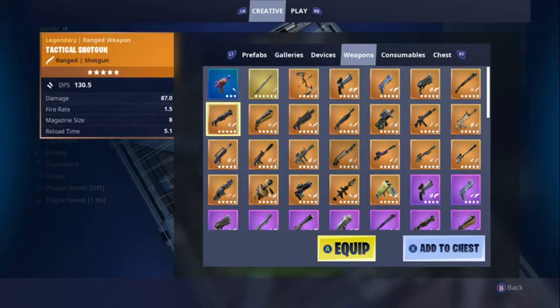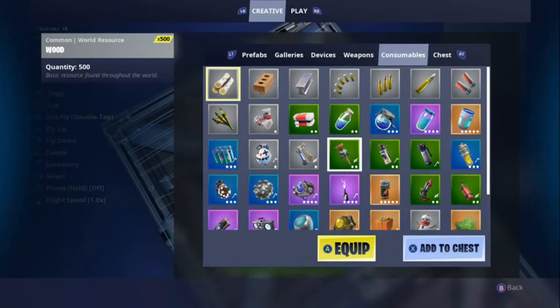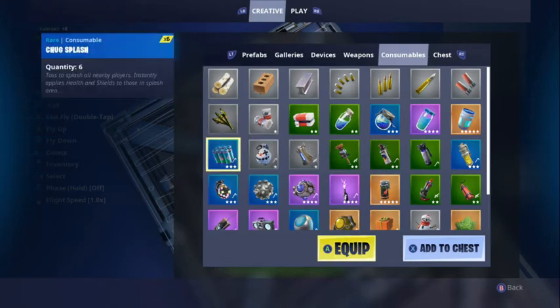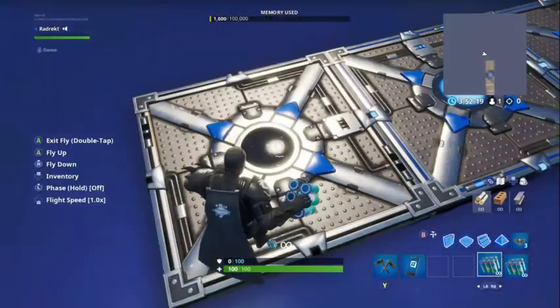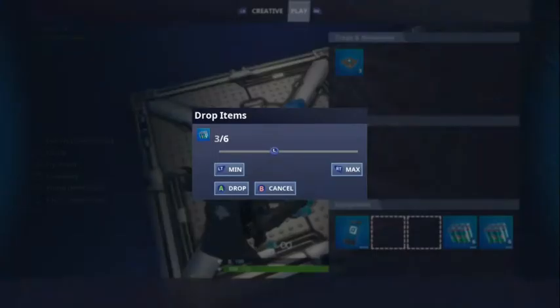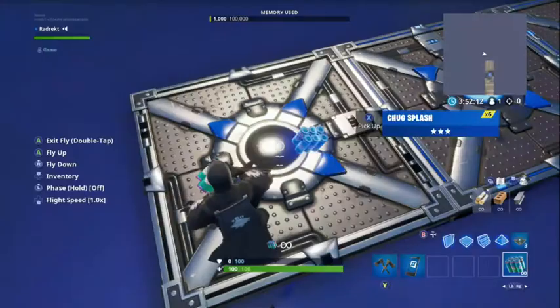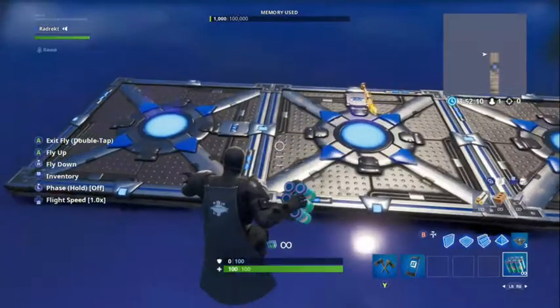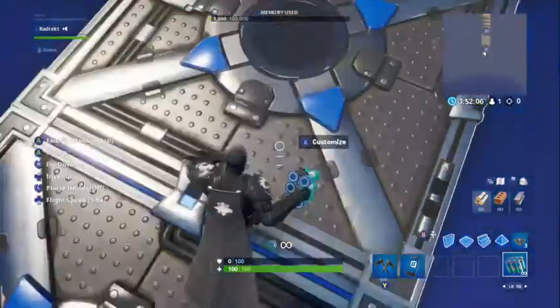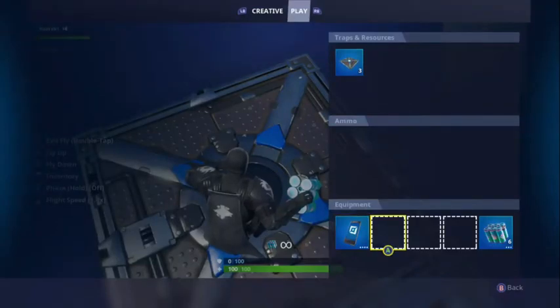Now what you want to do is go to inventory and select whatever item you want — I'm gonna put a Chug Splash. Go right there, press equip. Don't press 'create chest' because that won't work. Then go to play, drop all of them — drop the items instantly — and they should spawn inside of it instantly. Then go to this one and do the exact same thing.